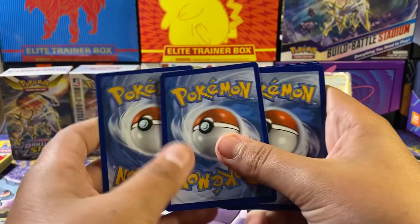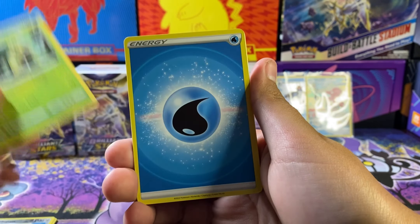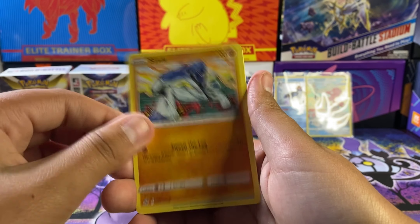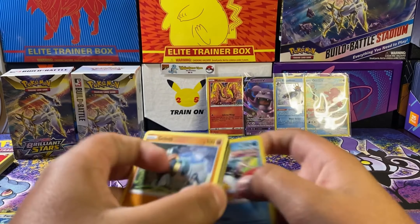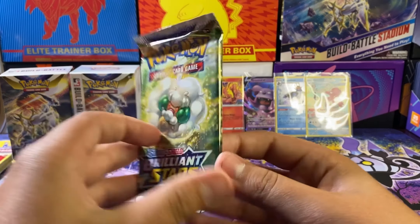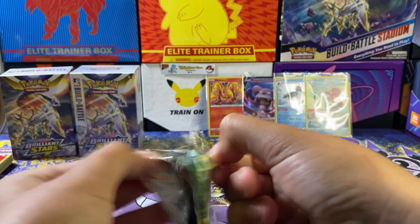Not bad — it's a pretty nice product. Like the promos, packs you get to open, and the grass energy, plus just the fun of it. Pre-release Farfetch'd reverse and a Snorlax. Still got two more packs — let's see what we get here.